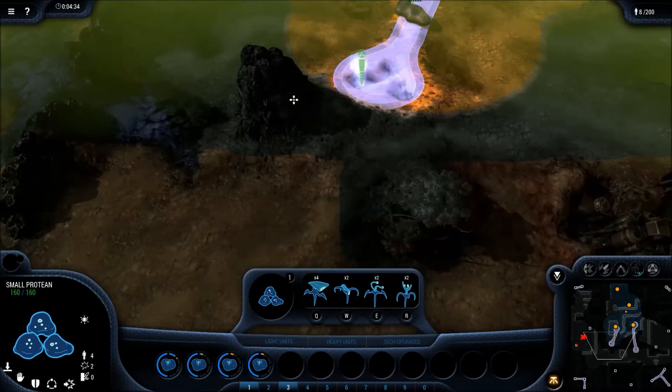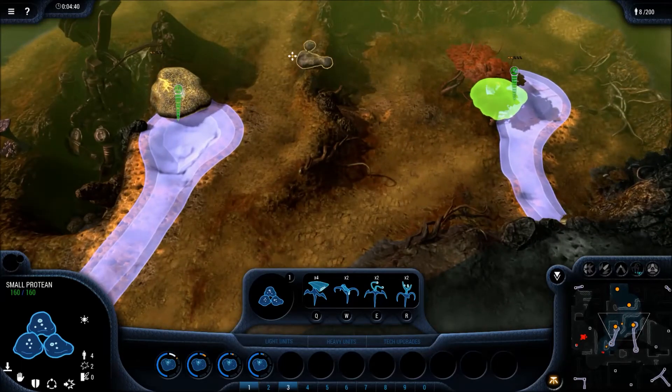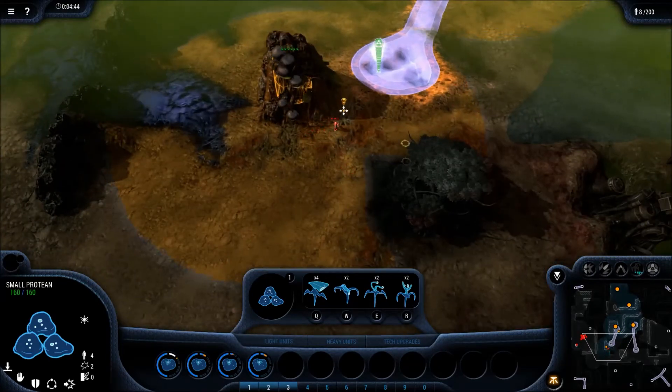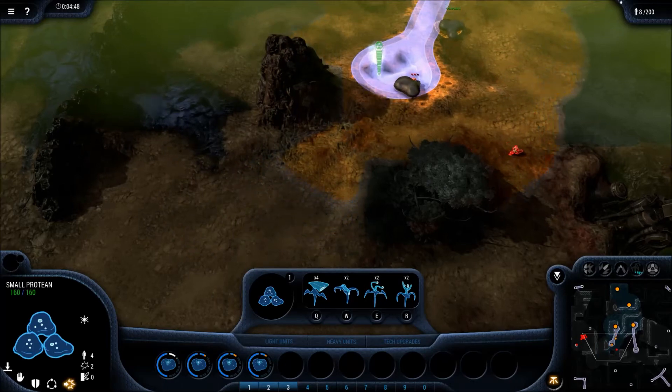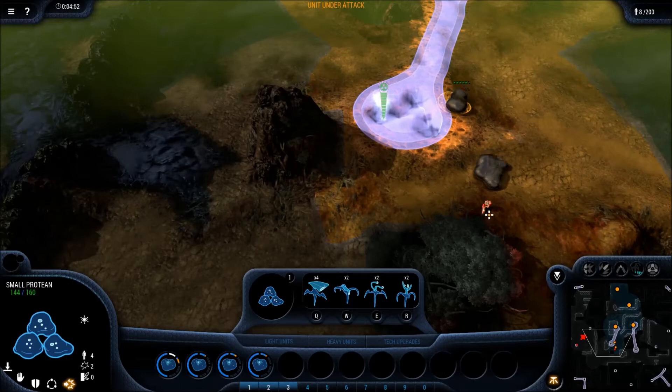I'm just sending out a protein here to see what's going on. Moving this small protein to the hill. I see two commandos and I'm thinking I'll take those out, so I put one small protein on one commando and one on the other.